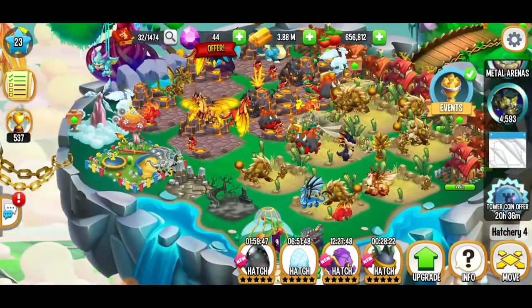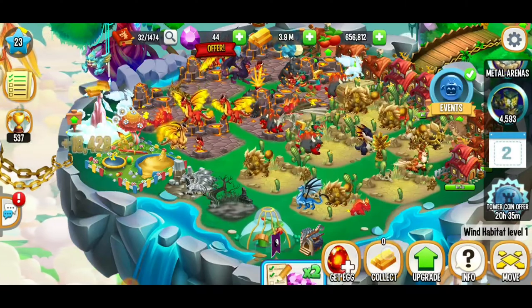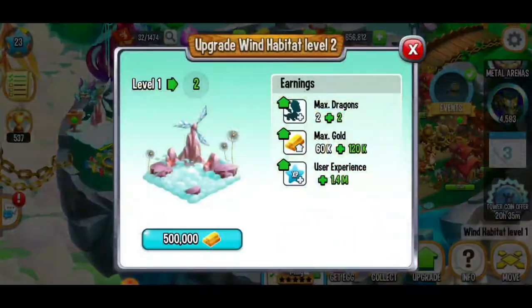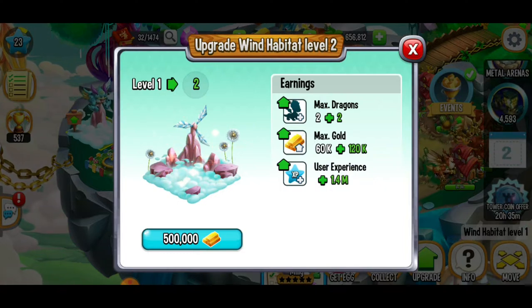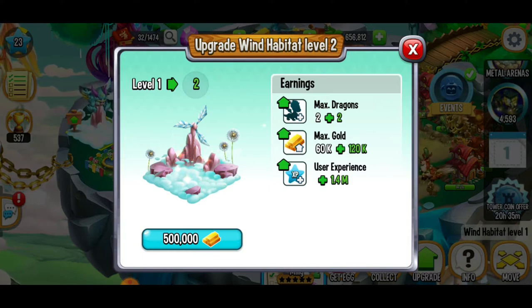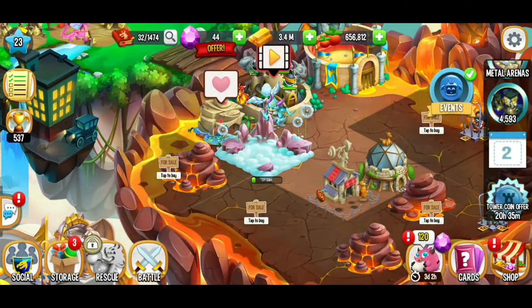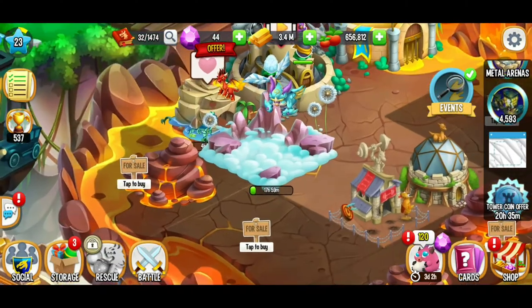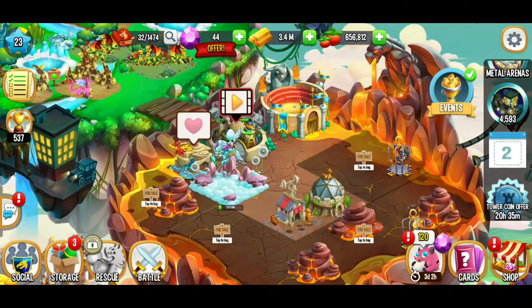Next up, I want to level up some habitats. We can finally level up our wind habitat. We're going to take our habitat from a 60,000 max gold to 180,000 max gold — that's 60k plus 120k, which is 180,000 gold. It takes 18 hours to level up. Glad we started that early.